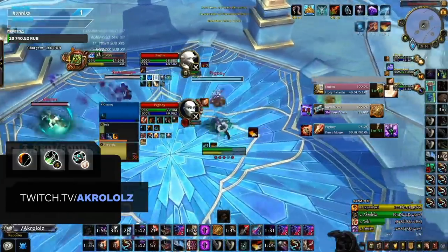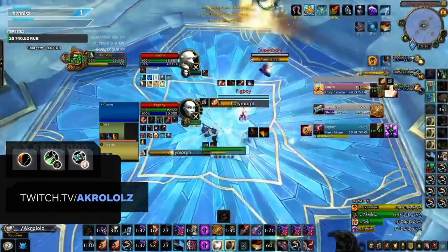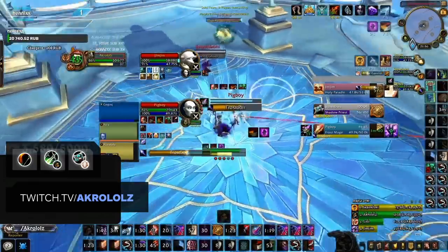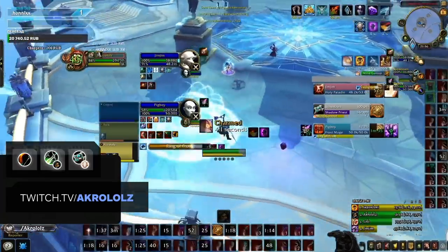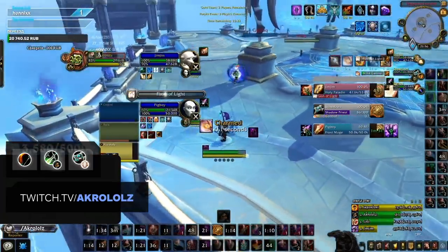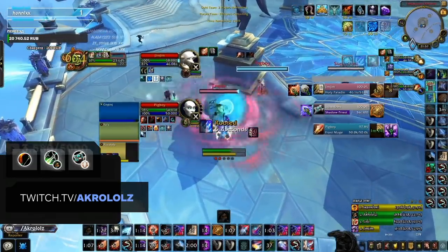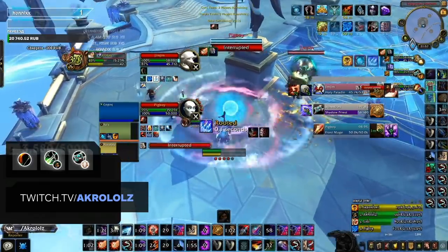Another strong composition making its return in Shadowlands is going to be Thug Cleave, which consists of Subtlety Rogue, Hunter, and Disc Priest. All three Hunter specs work, with Marksman being the strongest and Beast Mastery being the weakest. The main reason for this composition making a return is because of the strength of both Sub Rogue and Marksman Hunter, having some of the highest burst in Shadowlands. You can achieve very potent crowd control chains with Kidney Shot and Freezing Trap, then simultaneously lock down your kill target with Cheap Shots during Shadow Dance. Similar to Jungle Cleave, this composition thrives with a Disciplined Priest and requires a moderate amount of setup to perform well.